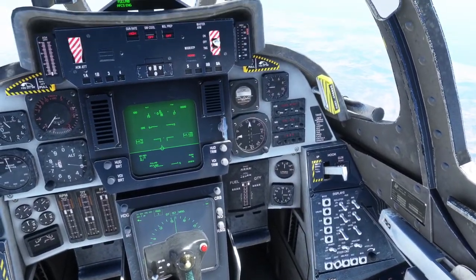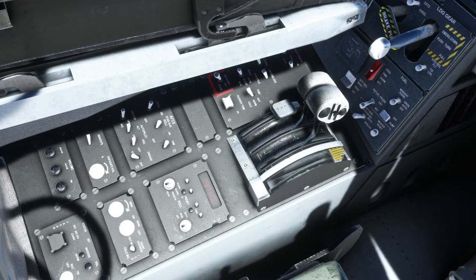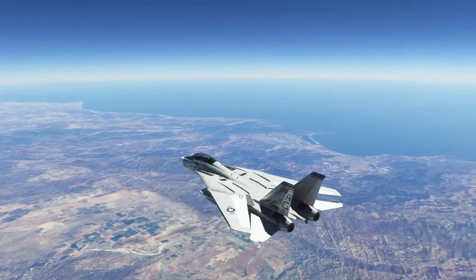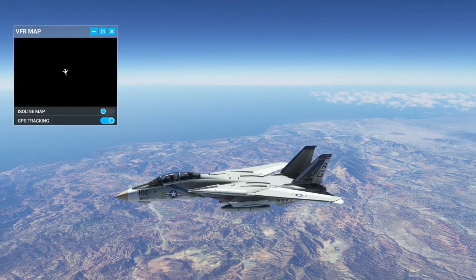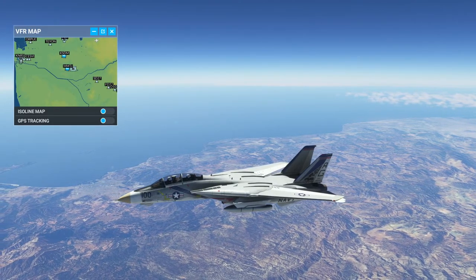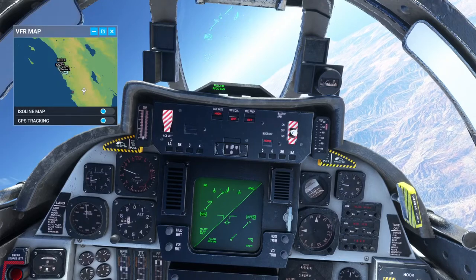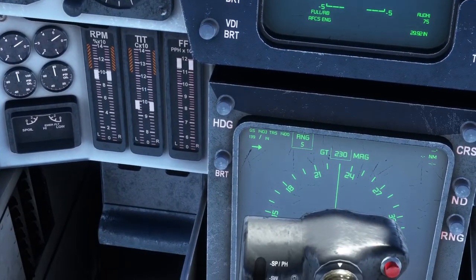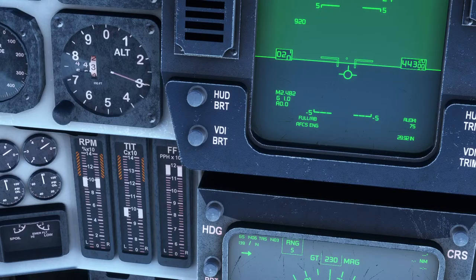There is an autopilot over there but it's rudimentary and I'll just avoid using it — on a plane like this I would never trust it anyway. We're south of the border, so we should probably head back toward Miramar. We'll see how fast we go first. We are past Mach 2 — true airspeed is 1,400 knots and we are approaching Mach 2.5, with the altitude still climbing. Quite a lot of power here.